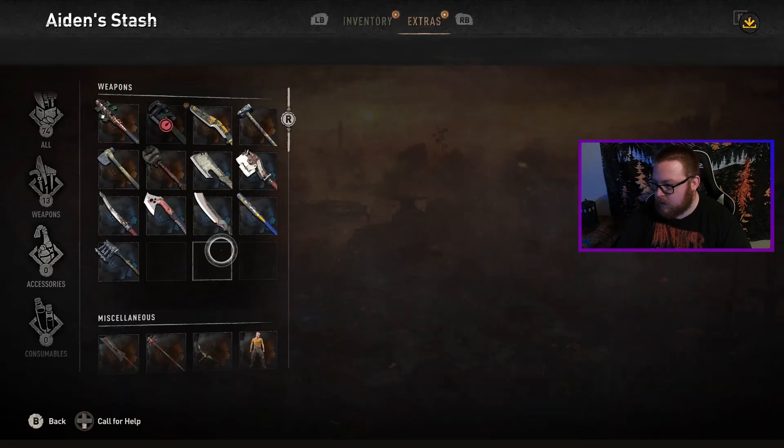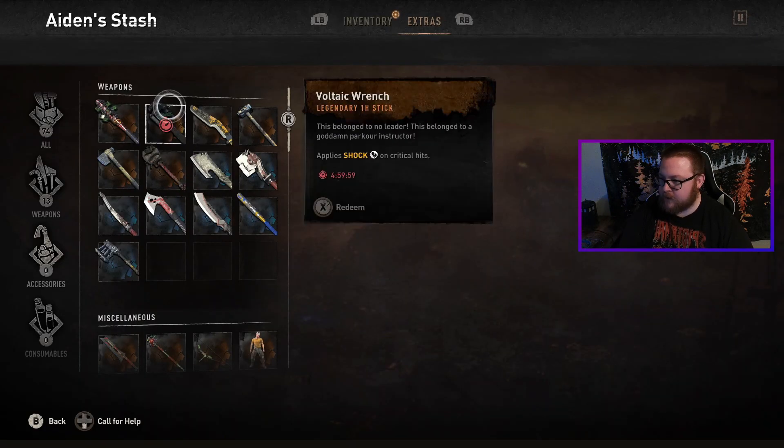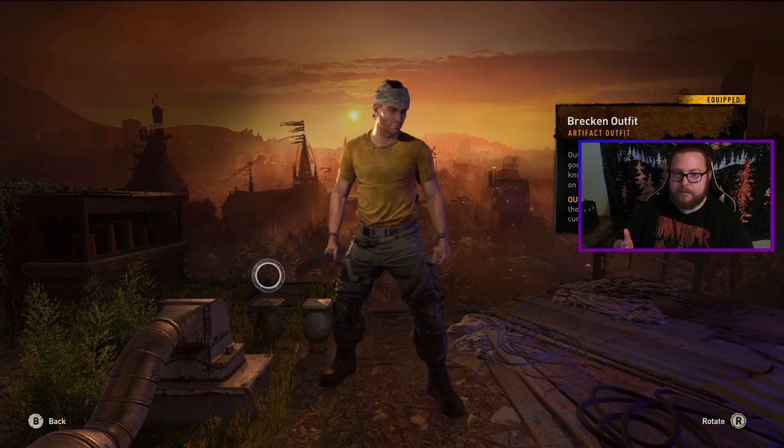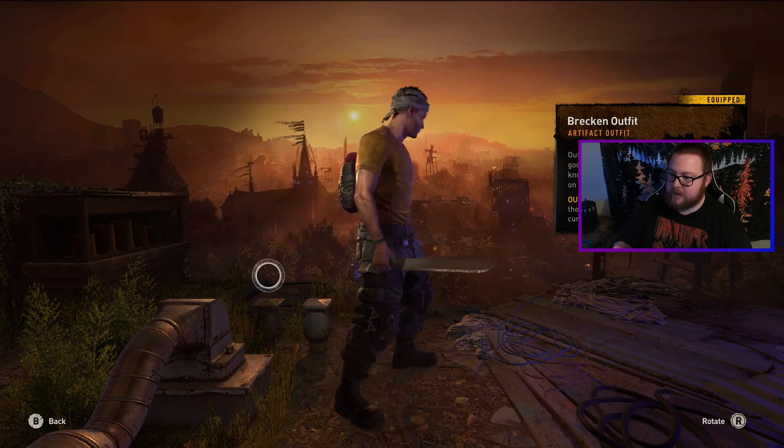It is a timed thing, so I can redeem it again in another five hours. The other thing is the Brecon outfit and paraglider — you don't have to redeem those from the website. They just automatically show up in your stash once you've reached 200 dropkicks. Here's what the Brecon outfit looks like, and I actually really like it.